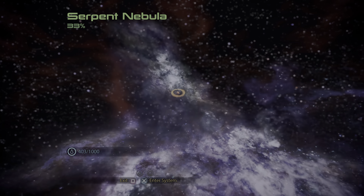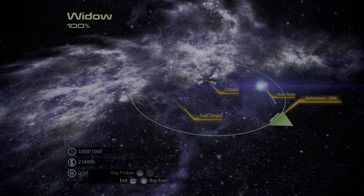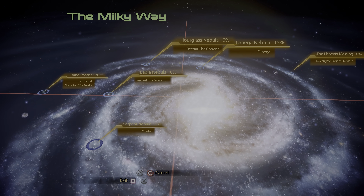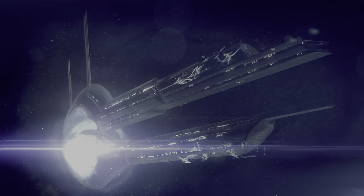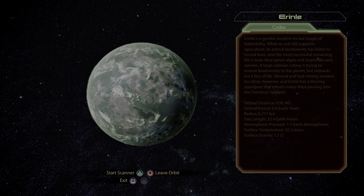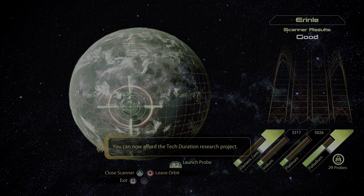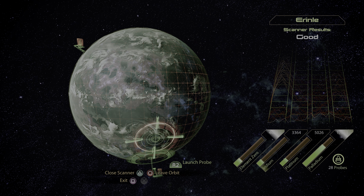We have used half our fuel. In research projects, Element Zero is used for bio-amp and omni-tool upgrades, which allows squad members who have biotic and tech powers to be much more effective.